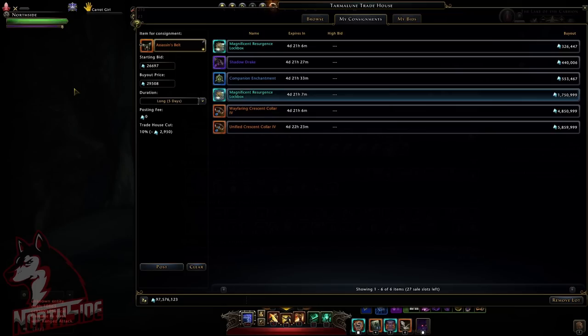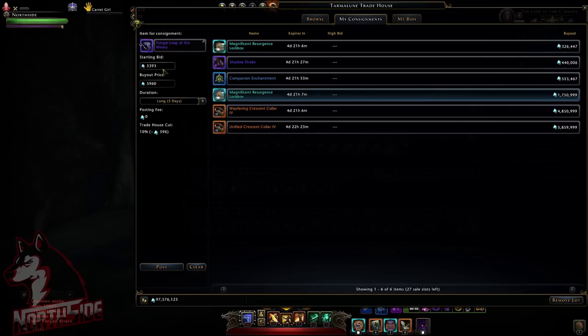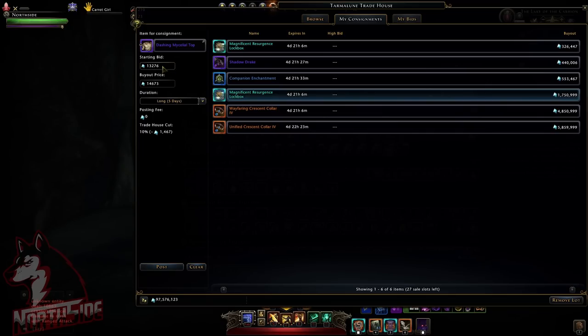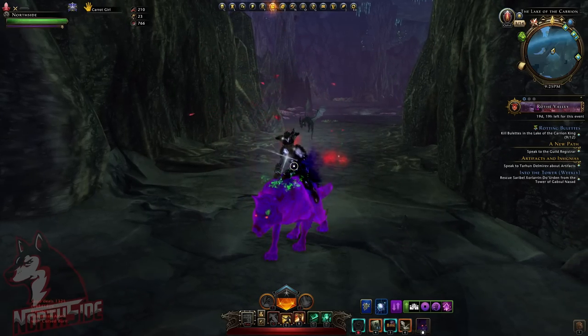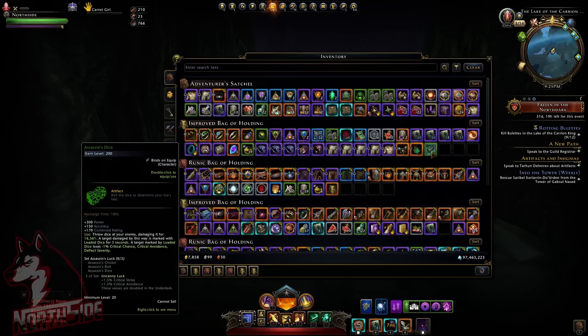Let's see how much this sells for. Everything is very cheap because everybody is selling it, but new players will probably need it. The rings are really cheap; the pants and shirts go for around 13,000 Astral Diamonds, so you can make some extra AD depending on your luck. You can also get the full set and the artifact — Assassin's Dice — which has Critical Strike and Critical Avoidance.